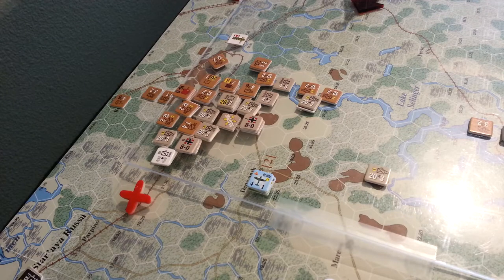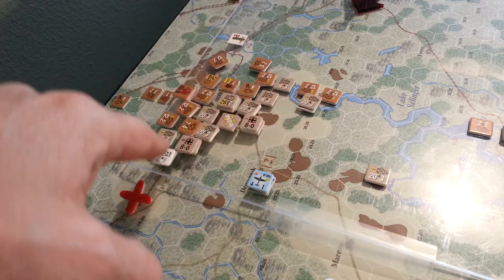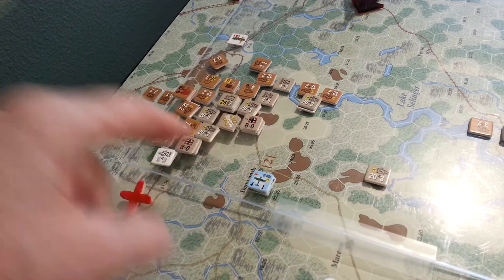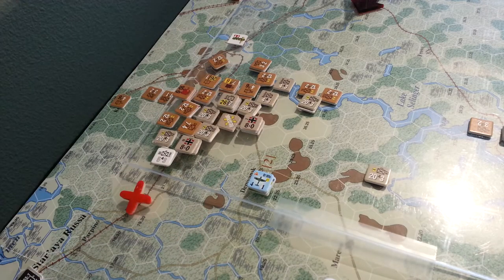Hey guys, welcome back to the big board. It's the 12th of October turn and we've wrapped up the turn. Not a whole lot happened up in the north section of the map near Staraya Russa. This has been fairly static. We did rearrange the forces so that we weren't as exposed, as the Germans and the Soviets were looking to try and press in here but did not attack last turn.